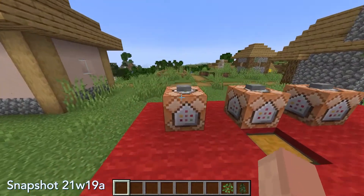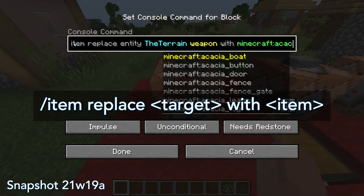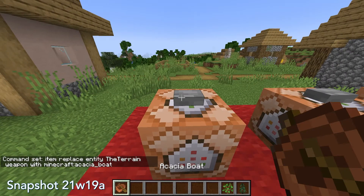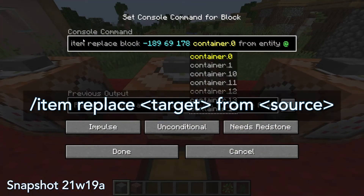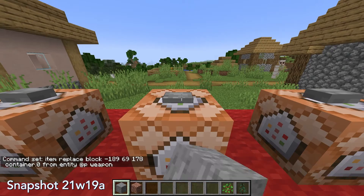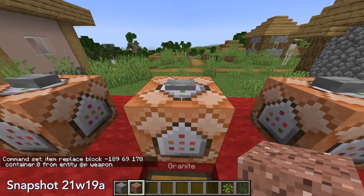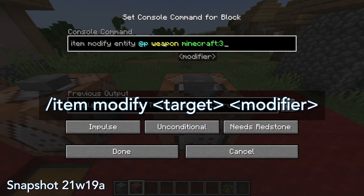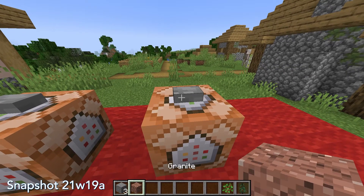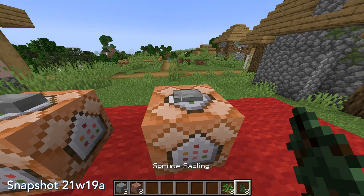The /item command has also had its syntax changed in this version. /item replace target with item is the same as the old replace item command and can replace your inventory slots or items in a chest. /item replace target from source copies an item from a source, such as a chest or other player, to a target. And /item modify target modifier modifies an item without copying it — these modifiers are specified in datapack folders. For example, you can make one that changes the count of an item from one to three.